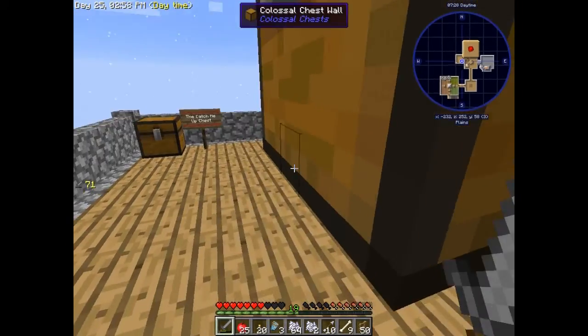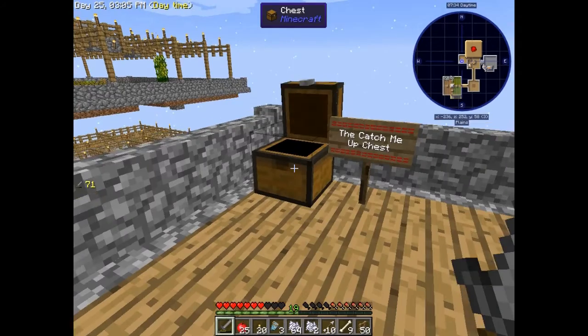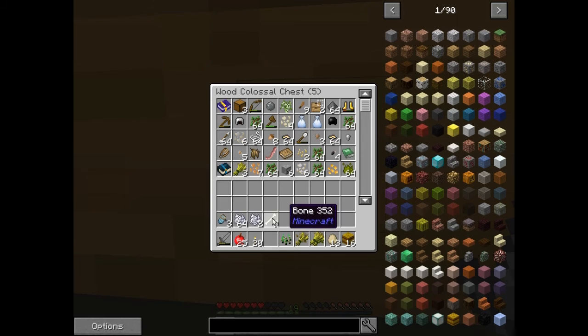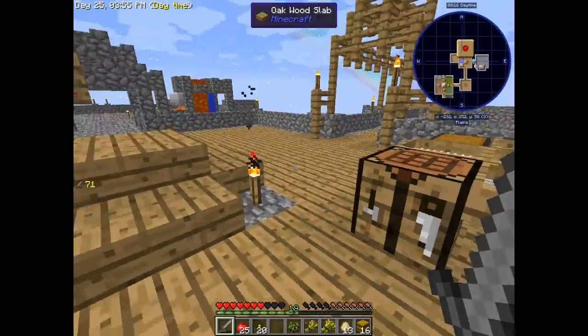So this is a new platform, and we also got the catch-me-up chest — let's grab all this stuff. Let me go ahead and empty my inventory into this bad boy. I did keep the bones because we're going to be using those to get a lot of seeds. I do have a couple new items we haven't seen yet, and some items that we are going to turn into different items.